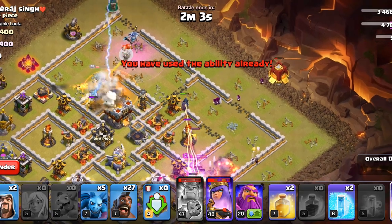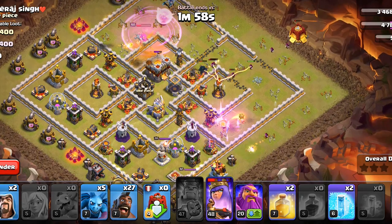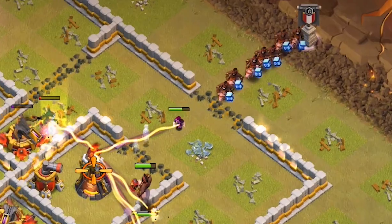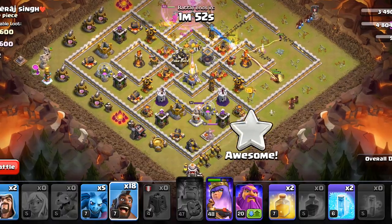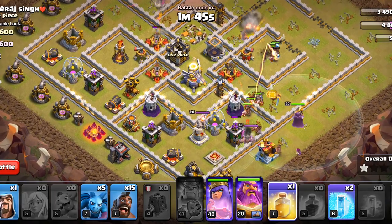The Queen has done her job, but we will Rage her up again to keep her alive. Now we can start the Hogs — we will deploy a few on that Inferno Tower, and they will be joined by the Hogs from the Siege Barracks. Then deploy our remaining Hogs from here. We also have Minions, so we will deploy them by the side of the King.